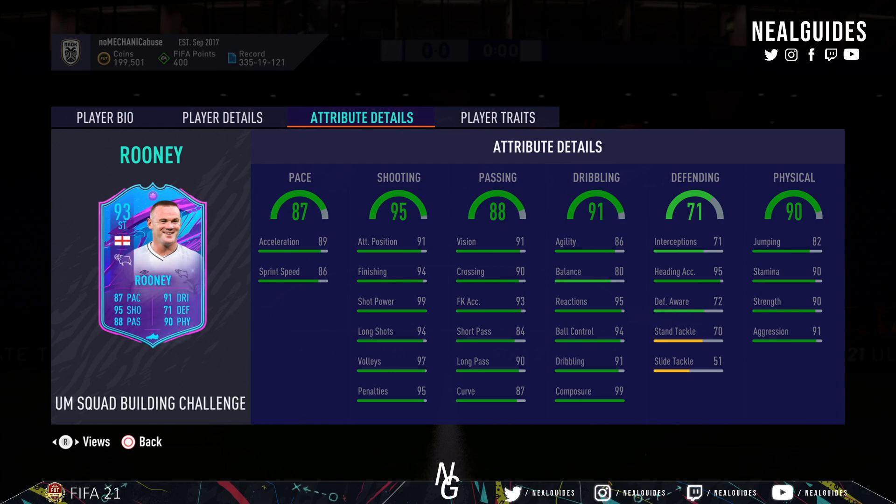86 acceleration, 94 finishing for a 4-star, 4-star — amazing short passing, amazing dribbling. He has everything you'd want. You can even play him as a center mid with that stand tackling. I'm thinking even the center mid card, and that physicality — that is the thing. Linking him is the only issue I see with him.